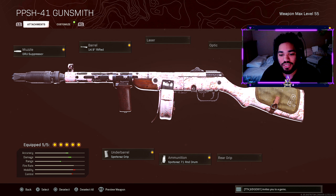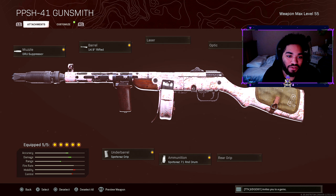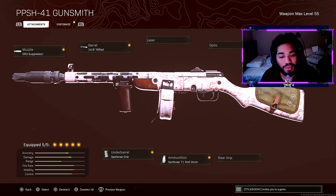So this is the best PPSH class setup — the best buffed PPSH class setup to run in Warzone Season 3. We dropped 26 kills and got the Warzone victory. Drop a big fat like, let's do it for three likes. If you're new to the channel, hit the subscribe button — you won't miss out on brand new content almost every single day: class setups, high-kill gameplays, tips and tricks. Enjoy the gameplay. It's been your boy Enigma, and let's get on to the action.